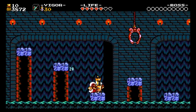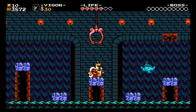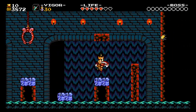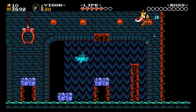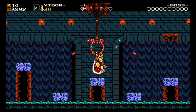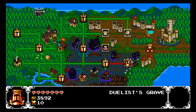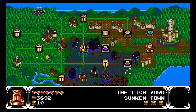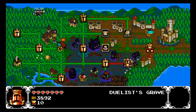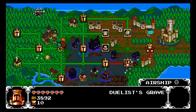We got this guys. Is this like a secret exit like in New Super Mario Bros? It is! So now I know there's secret exits in these levels. We have the Eerie Manor that I've unlocked and the Duelist's Grave. Let's take a look at the Duelist's Grave.